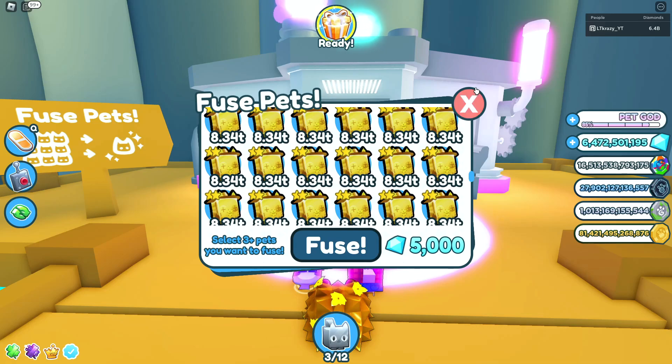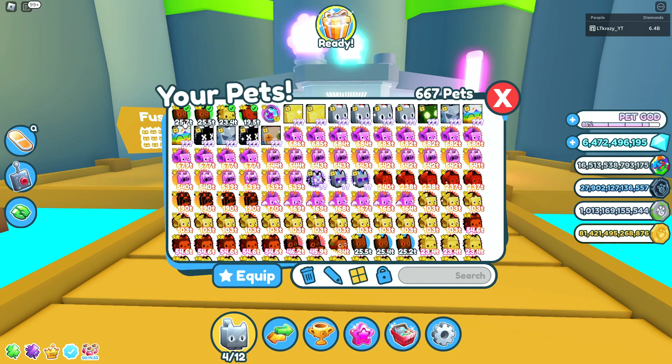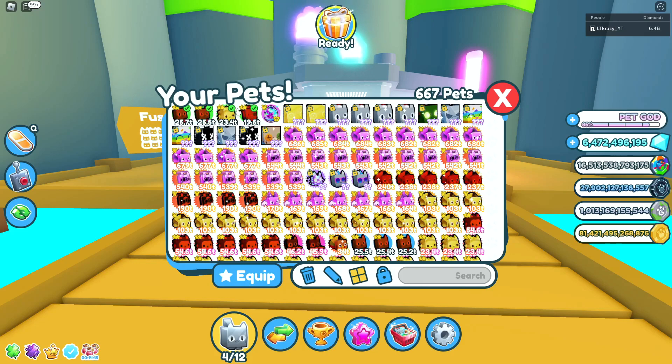Jump into the fuse machine and find your gold scarecrow cats. I want you to make sure you follow this part exactly the way I do, otherwise this fusing method will not work. Once you've found your gold scarecrow cats, count seven of them and click fuse. The reason we're doing seven is because if you do eight and above it'll give you the same thing as seven, and if you do less than seven it's going to give you too weak a pet. Seven is the golden number. It's going to cost 5,000 gems. You're going to get back one of three pets — the hoverboard cat, the gold hedgehog, or the rainbow scarecrow cat — and also the rainbow hoverboard cat. All of these are totally okay. Do this method a few different times and I'll meet you in the next part.